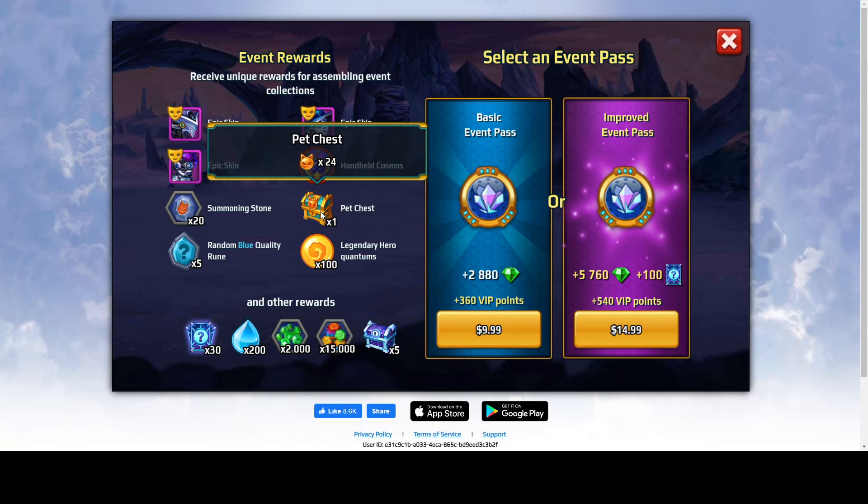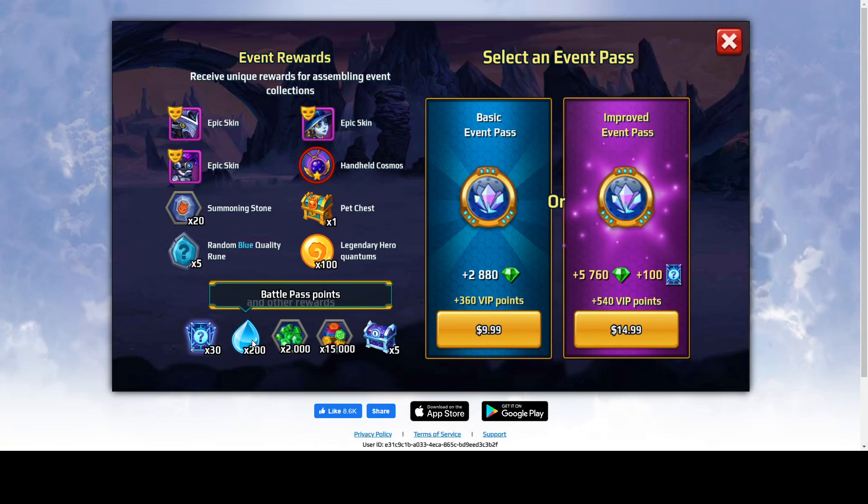Other event pass rewards include a pet chest containing 24 pet quantums, 20 summoning stones, 5 blue runes, and 100 legendary quantums. And also 30 cards, 200 battle pass points, 200 battle pass points, 2,000 diamonds, 15,000 skin symbols, and 5 collection chests.